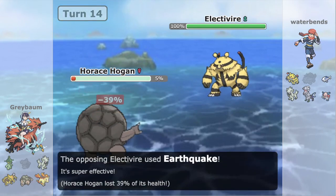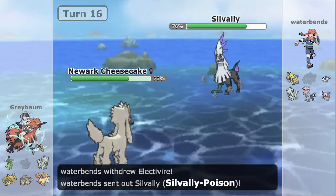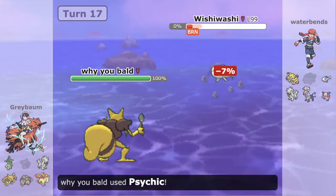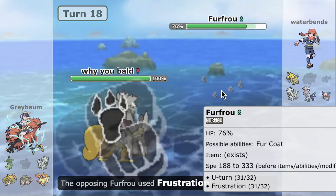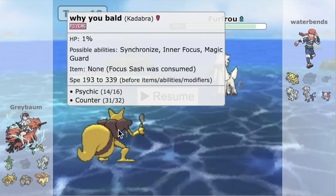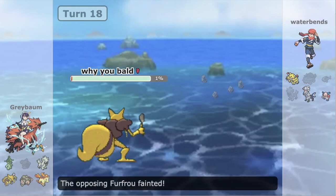Torterra is down to 46% — in range of Flare Blitz — and it goes down. Things are looking really good. We're even in score but we have momentum, have taken a big chunk out of Wishiwashi, and gathered a lot of information on their team. We eat a Crit Earthquake with Golem — not ideal — but we live the second one and get to throw up our Rocks. We pivot into Furfrou, take hits because of Fur Coat, and go for a U-Turn predicting a switch to bring our Kadabra back in. Waterbends decides to sac the Wishiwashi — things are looking really, really good for us. Furfrou reveals itself to be Scarf, and we end up being Focus Sash Counter, which works really well — if they Return or U-Turn, we Counter and knock out whatever comes in.